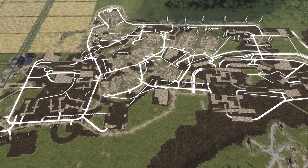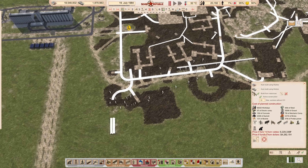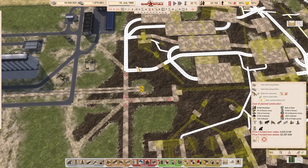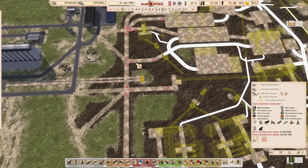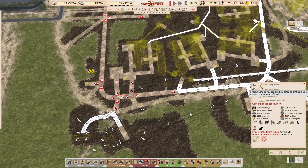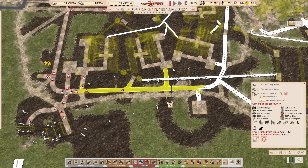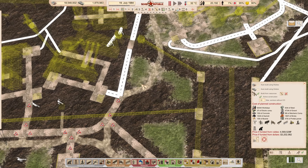Things have changed with this major construction effort we're about to embark on. The first thing I want to do is start the actual construction happening in the construction area. I can't fund from rubles - I'm not clicking that button. It would cost six million rubles if we had the option, but in realistic mode you can't build things automatically. So I've put in a whole lot of dirt roads to get construction started.